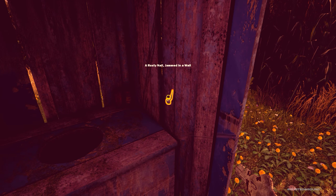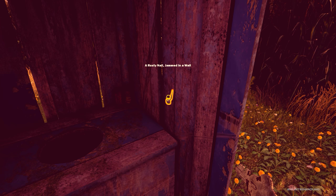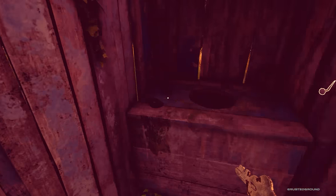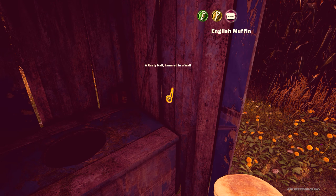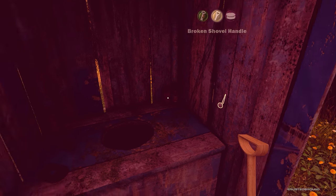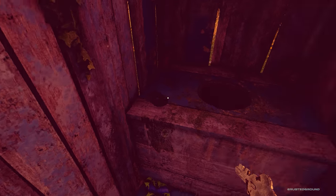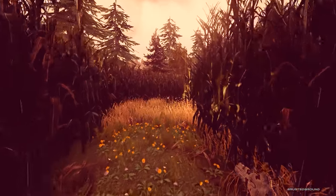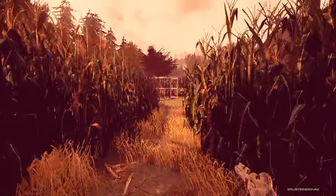Chauncey the mediocre rock. There's something in here, isn't there? Yes, there is — a rusty nail, jammed in a wall. I cannot pick it up or do anything with it. I might have to use one of the items — definitely not the English muffin. We'll probably find some sort of hammer or something to take that nail out of there. Let's go to the house then.